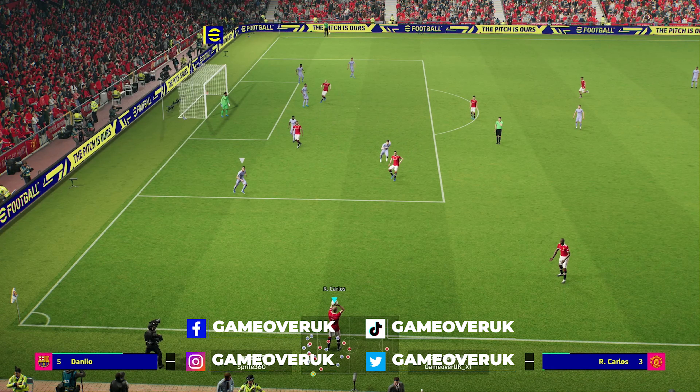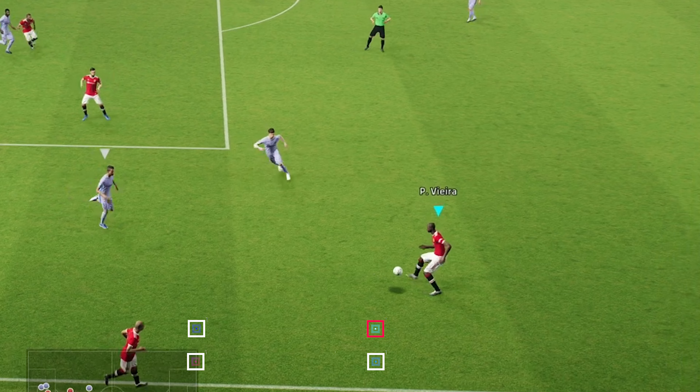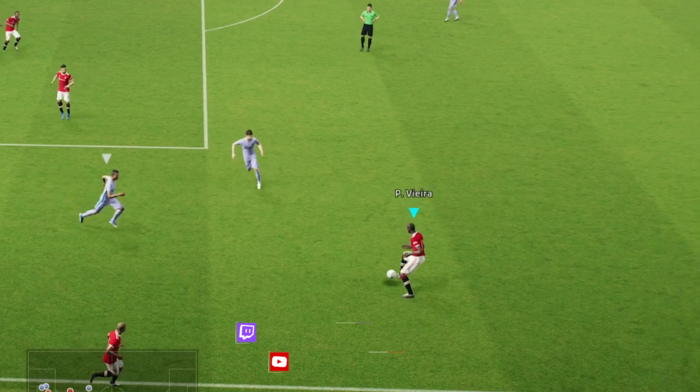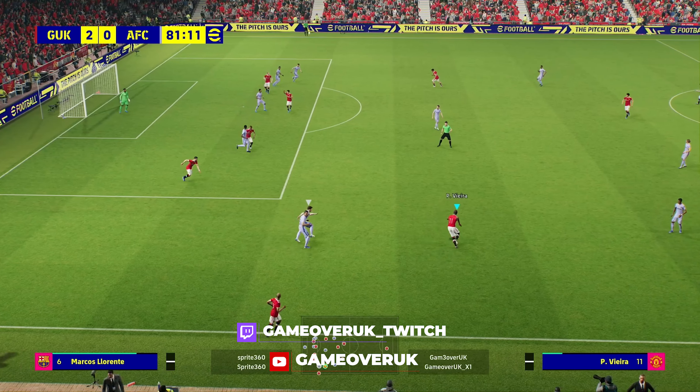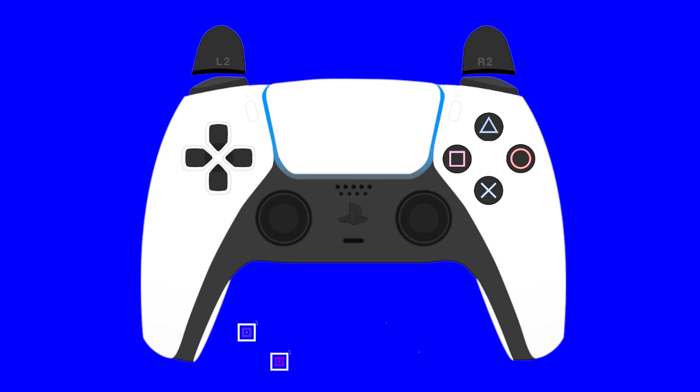All you need to do is release the left stick just before the ball touches your feet, so the ball shouldn't touch your feet, and then push back with the right stick in the direction the ball is moving. If the ball is moving from left to right, let go of the left stick and push right on the right stick. The other way around: if the ball is going from right to left, let go of the left stick and push the right stick left in order to pull off this evasive move.